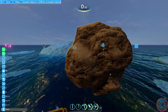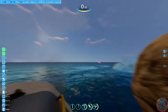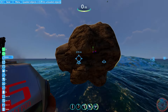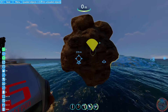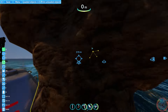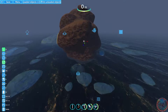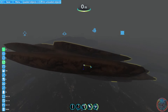It's easier if you go into FreeCam so you don't have to worry about swimming around. I can place it anywhere I want. If I want to rotate it, I can rotate it in any direction. If I want a bigger rock, I can scale it. I can make it skinny, I can make it wide — I just knocked my life pod down!